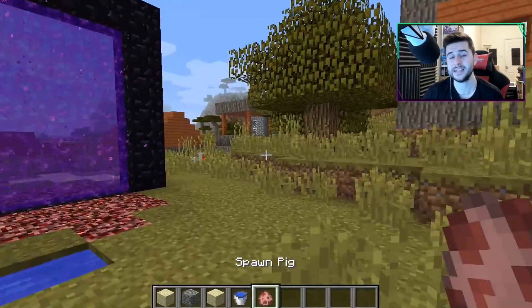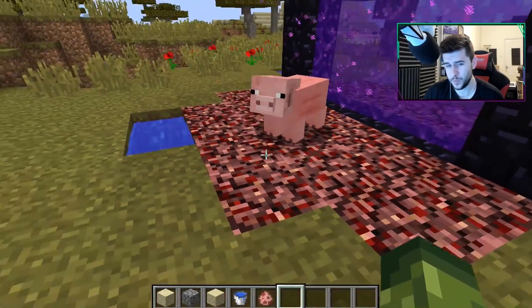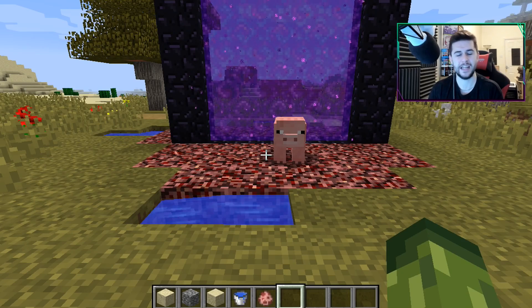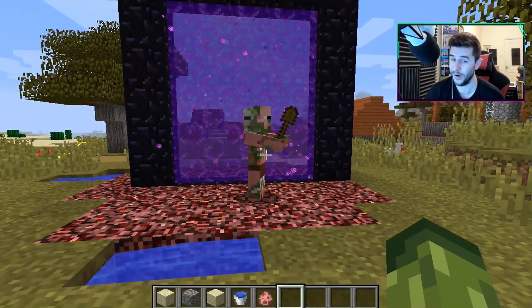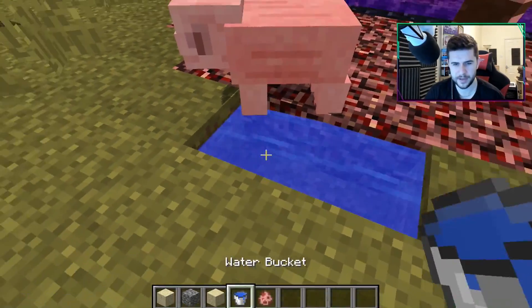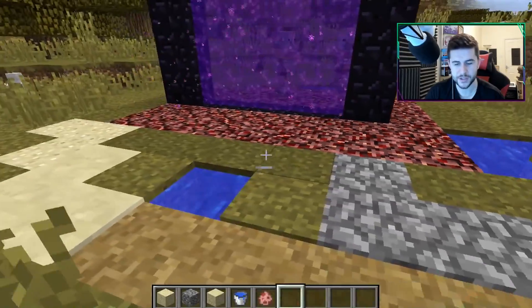We do have ourselves a pig, and like I said pigs will turn into zombie pigmen. Come on, little piggy. Once he starts to move, he will be smited and then turn into a zombie pigman. Villagers also start turning into witches. I didn't mean to place you there, piggy — that was meant to be some water. There's two zombie pigmen as a prime example.